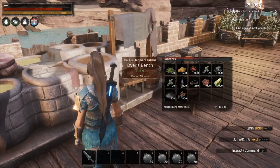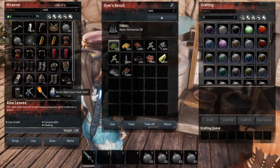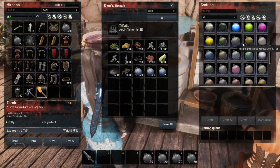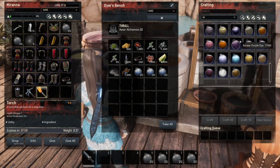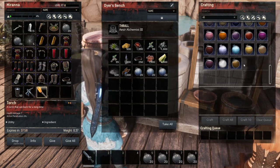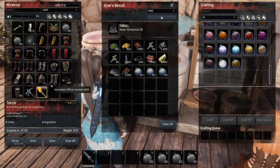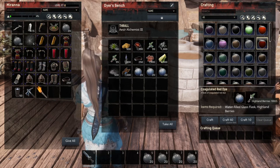Now you need the Dyer's Bench for actually making the dyes. Open it up, put in your water-filled flasks. I'm on a non-modded version of Conan Exiles, so these are all the recipes you can get in regular vanilla Conan Exiles. Some mods have additional colors like really bright fluorescent ones. For example, say we wanted to make Coagulated Red Dye — highland berries plus flask — just hit craft.